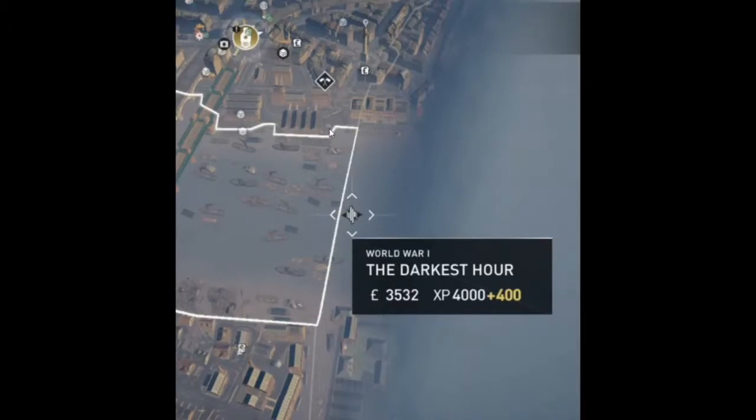In order to get to the World War I sequence, first you must reach Sequence 6. Then, on the eastern side of London, as Evie, there will be a big portal. The location of the portal is shown in this picture. If you walk through that portal, you will teleport to World War I.